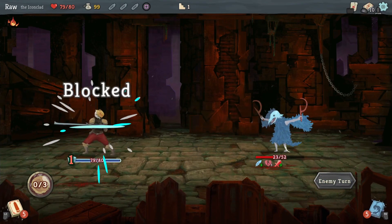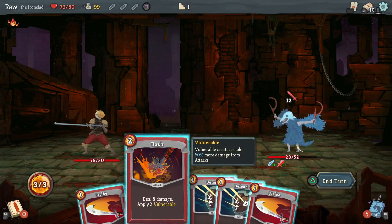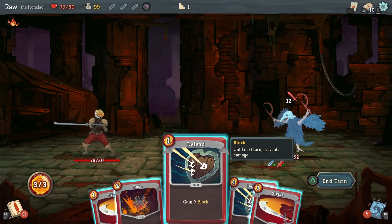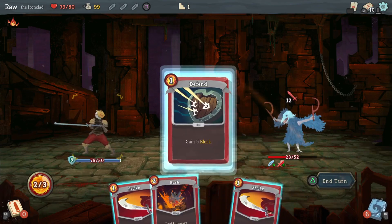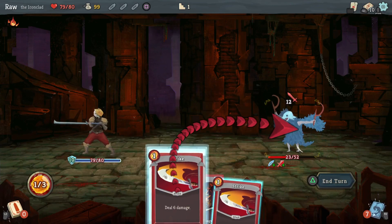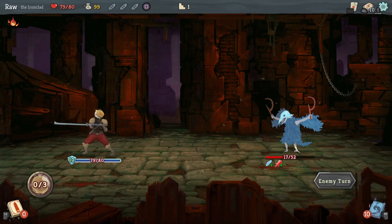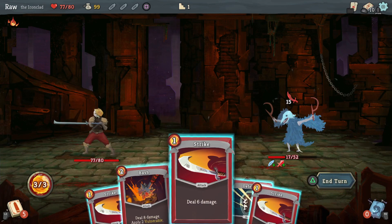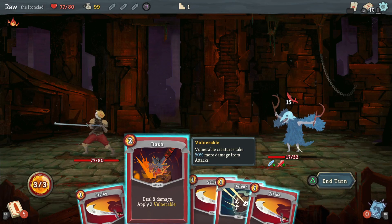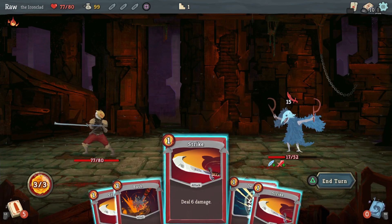This doesn't have to be a sprint. He's about to hit me for 12 now though so I've got no choice but to take some damage. He's gonna take a lot more than me though. Alright, so I can kill him now — yeah, we can kill him with 18 all in.